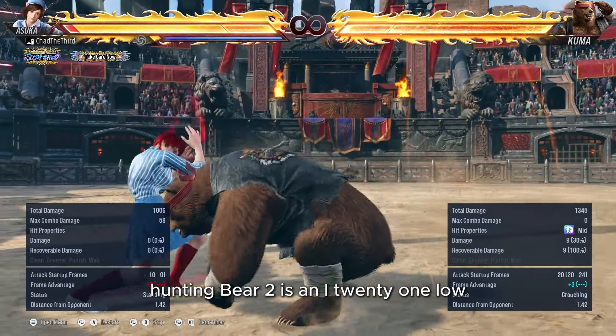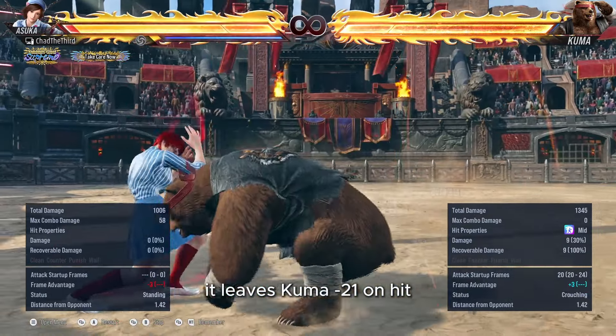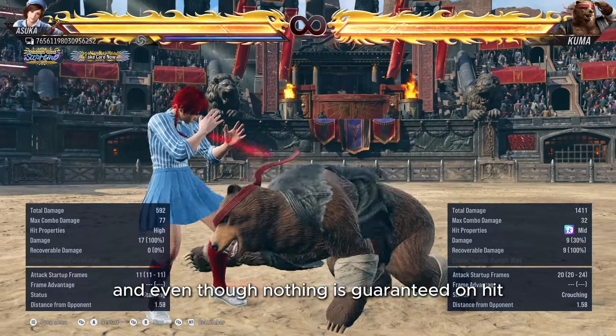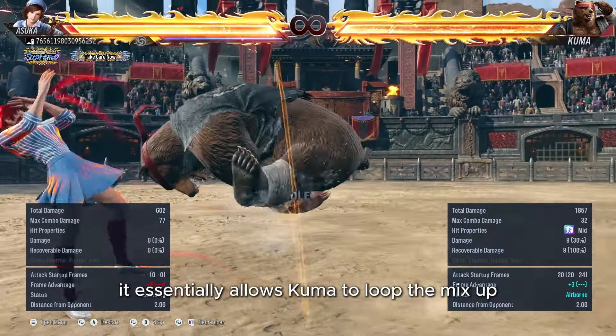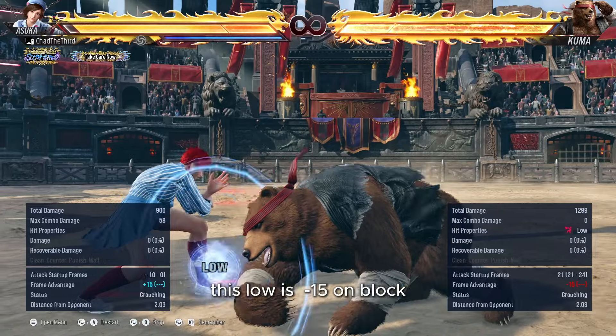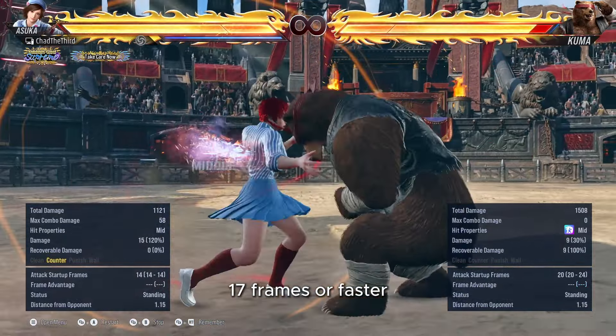Hunting Bear 2 is an i-21 low with tremendous tracking to both sides. It leaves Kuma plus 21 on hit and in Hunting Bear Stance. Even though nothing is guaranteed on hit, it essentially allows Kuma to loop the mixup over and over.